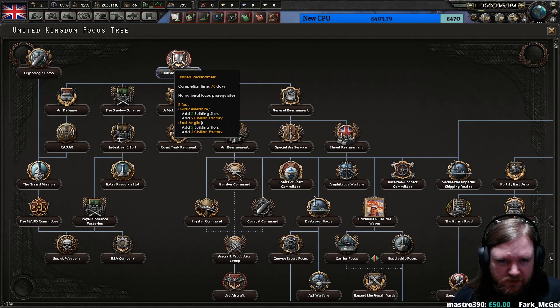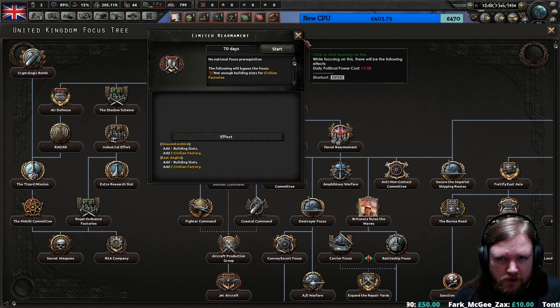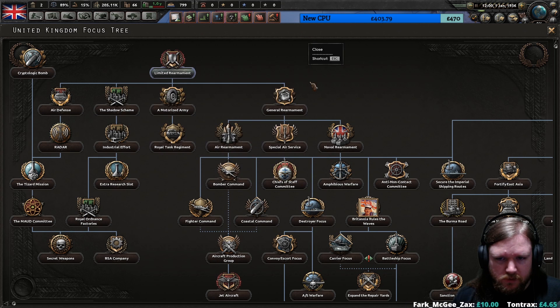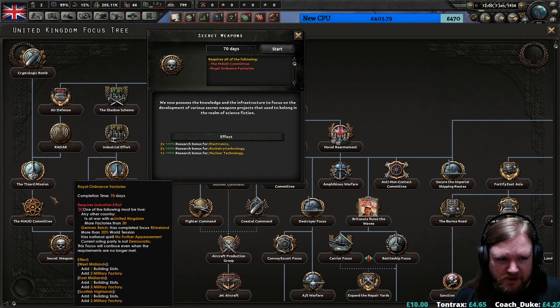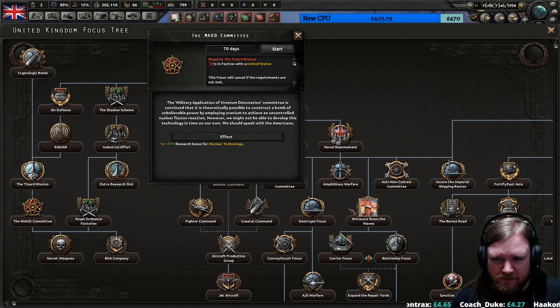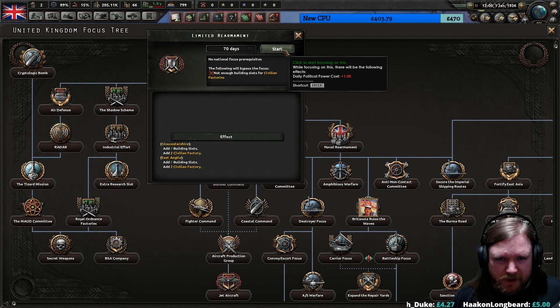Limited rearmament seems to be a wise choice because that gives us more civilian factories. There are a bunch of focuses with missing descriptions though, which is a bit of an issue. Well, we'll go with this anyway.